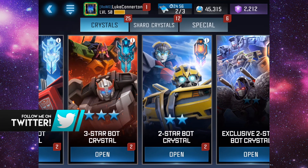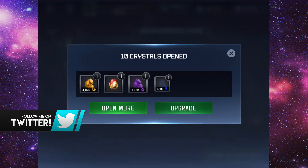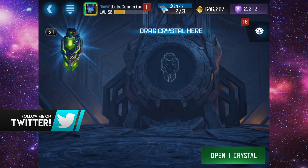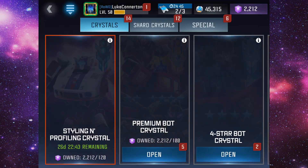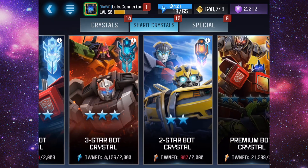Then we have the elite four-hour crystals — we have 11 of these to open. We get some ore and stuff, and wow, we got three tier two basics — very nice.